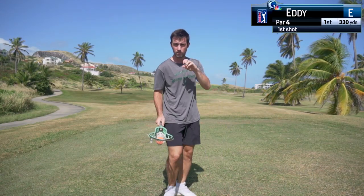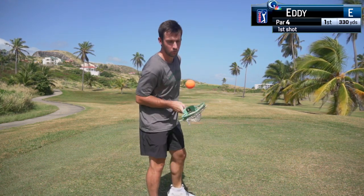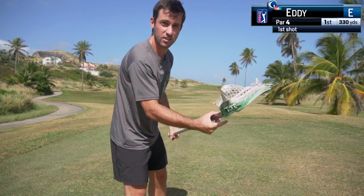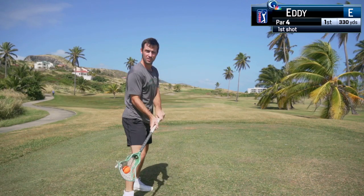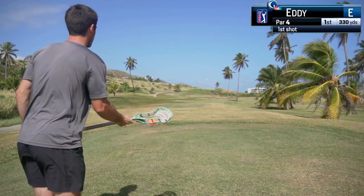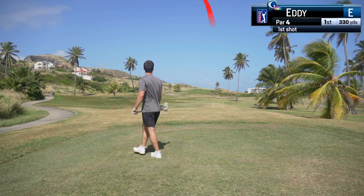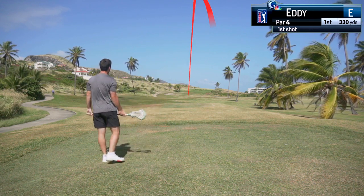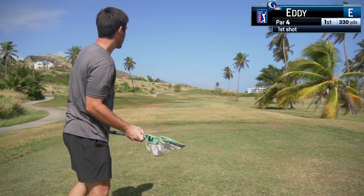We're starting off with a par 4, 332 yards. I'm pretty straight but I really don't know how far the ball is going to go, so whichever goes the farthest is the one we'll play with — probably one or two hops and let it go. Lacrosse ball hops — that's right down the middle. Let's see what the golf ball has.